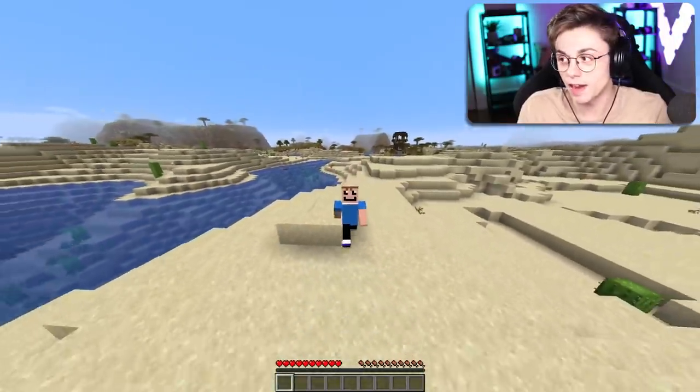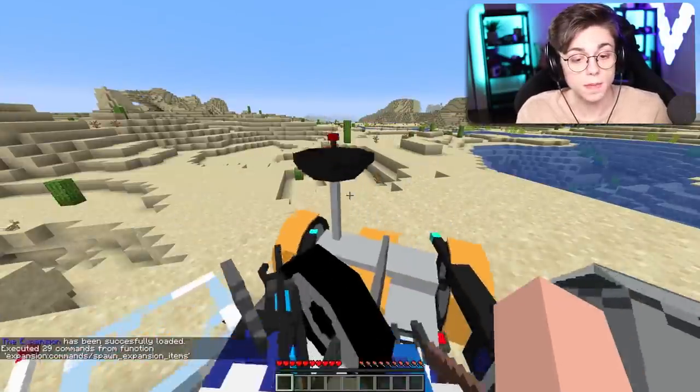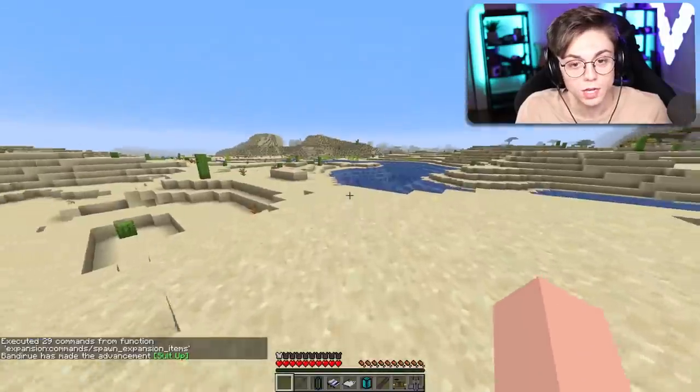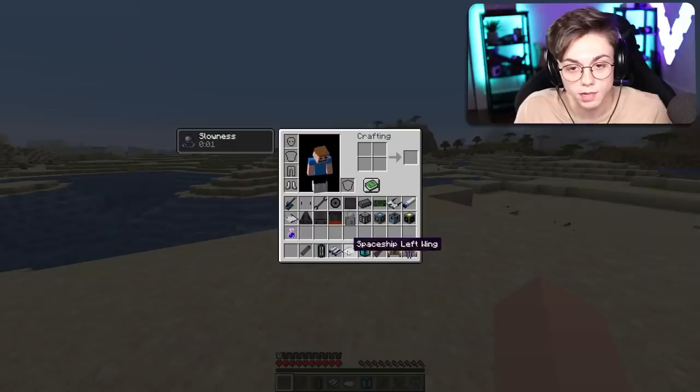Space is done generating and I'm ready to explore as Charred. Now I could grind, or I could just type in this command and get all the items instantly. Magnetic boots, bay ship cockpit, spaceship thruster, spaceship right wing — what about the left wing? Oh, there it is. Moon buggy! No way.